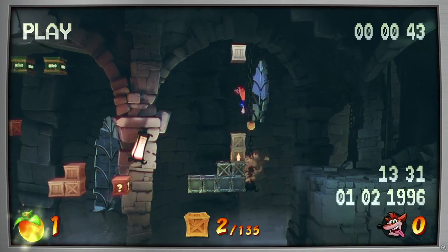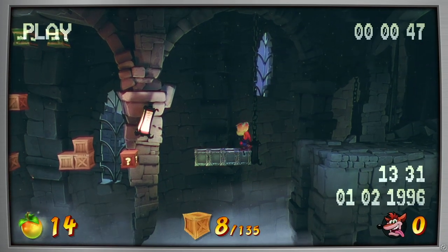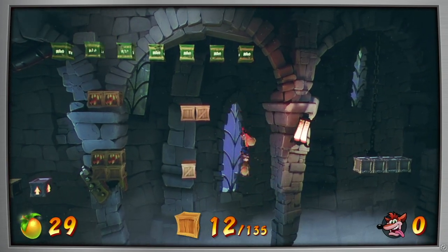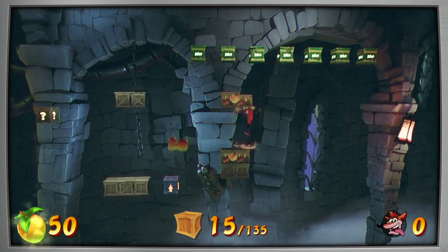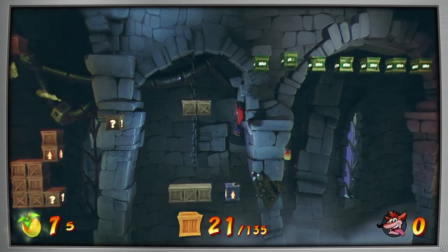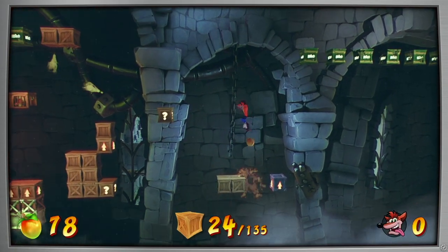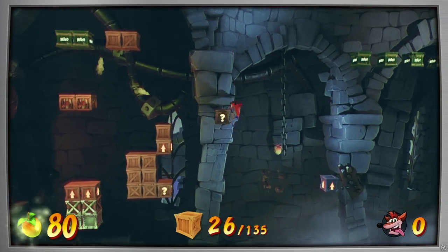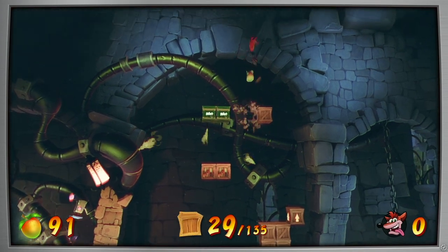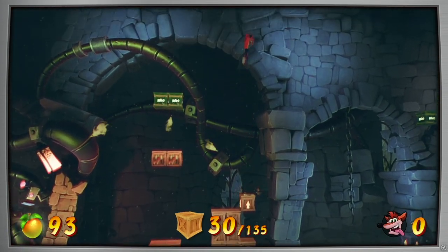Okay, this is our third attempt at it. Notice the little clock in the top right corner is starting to tick up. Remember, just don't hold down the jump button because if you max out your jump height you're going to land into the nitros over there. Double jump! Crash Bandicoot Classic finally has a double jump outside of Crash 3.